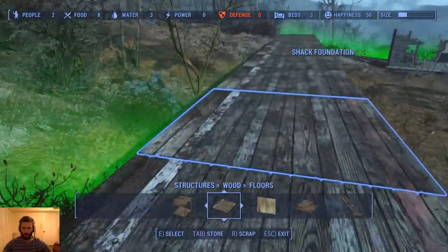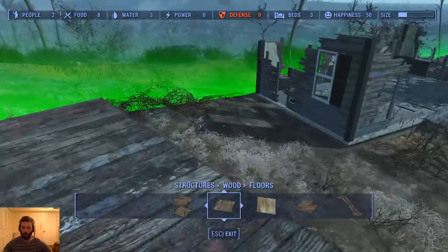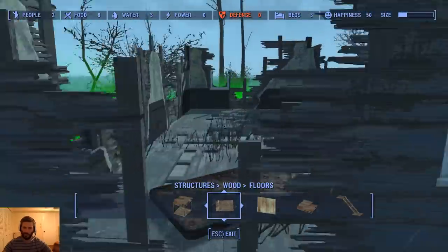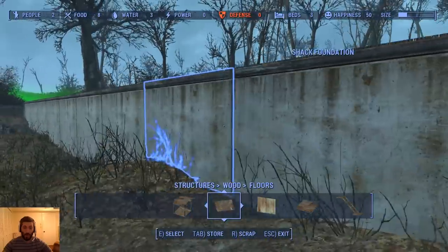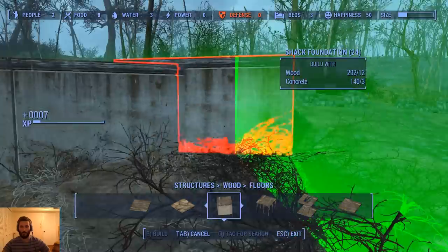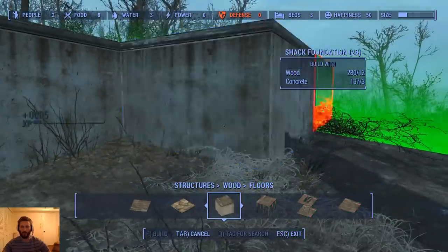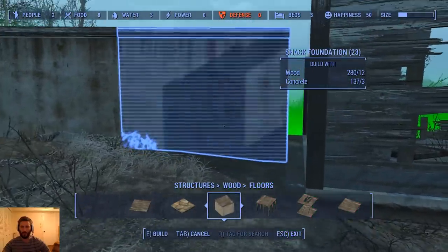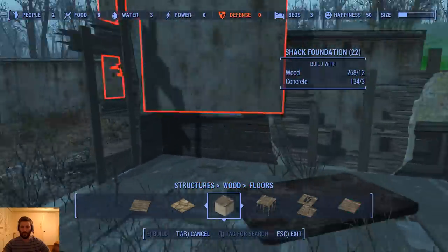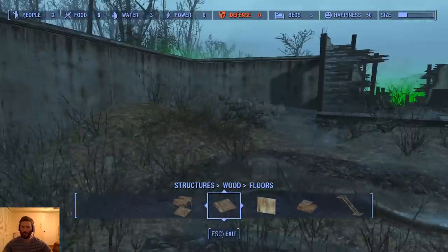We have a pretty good wall setup going here right on the edge, so we're not doing too much harm. One big problem is going to be this house here — I can't break this down. We might be able to glitch it a little bit, but it won't let me go that far out. All right, we'll just build it up to the house. That's gonna have to do over there until I can figure out maybe a better way.